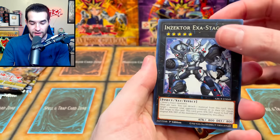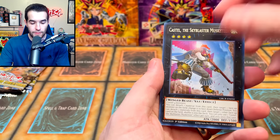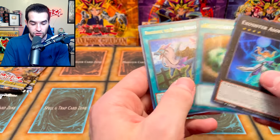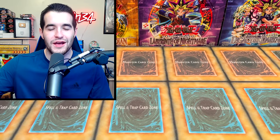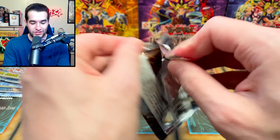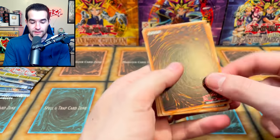Exo Stag, Solemn Strike, Castel, Gogipole, Exo Sister Asaphia, Insect Imitation. It's hilarious that they reprinted Insect Imitation — I believe it debuted in Pharaoh's Servant, so it's a super old common.